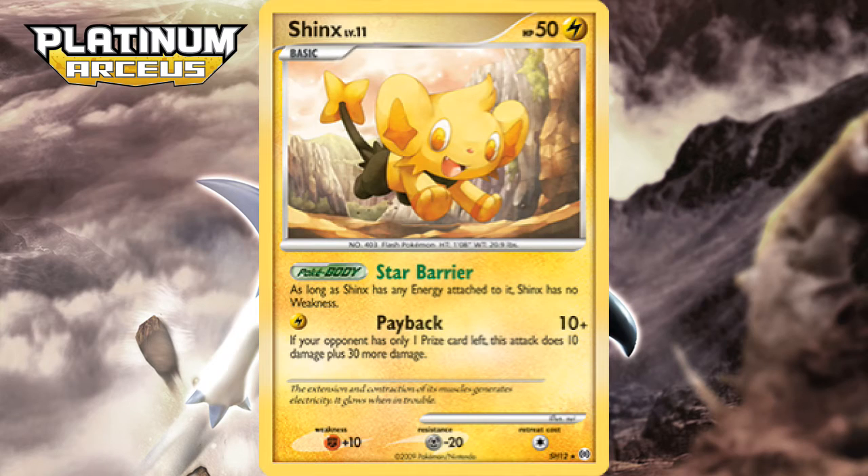In the last true DP set, Arceus, Shinx was honored with a shiny Pokemon secret rare, complete with a Pokebody and a payback attack that would come in handy at a desperate time. Although, to be honest, if your opponent had one prize left and you were trying to deal 40 using a 50 HP Pokemon, you had already lost. Star Barrier is a bit redundant too, but either way, this was a secret rare card with a 1 per 2 boxes ratio if I'm not mistaken.